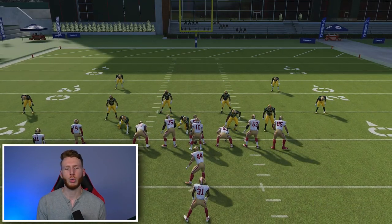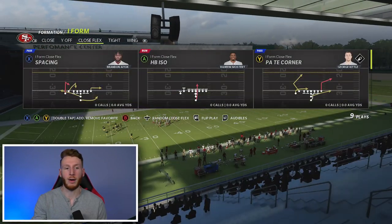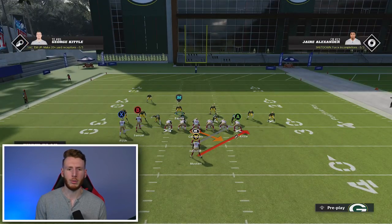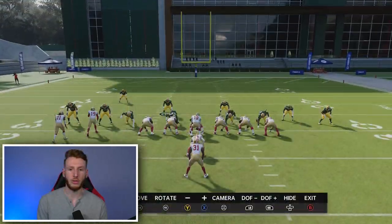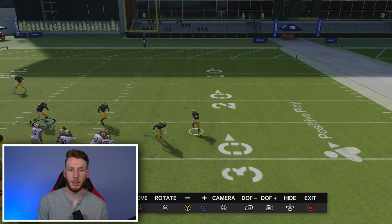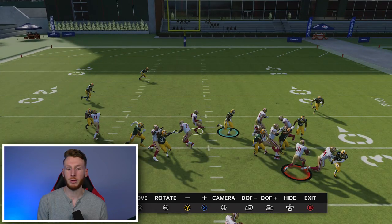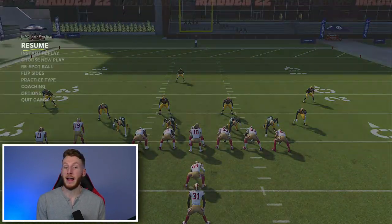Now let's go into cover three sky. I'm not going to go through every single coverage concept, but I wanted to show the common ones: cover three sky, cover four, and cover two. Running the stretch again — in the replay, you'll see the outside corner that was in the run fit under cover two now drops back, along with the deep safety. The outside corner on the other side also drops back. So we have three players that don't pursue — that's the cover three sky run fit.